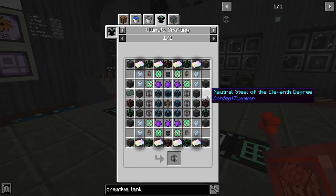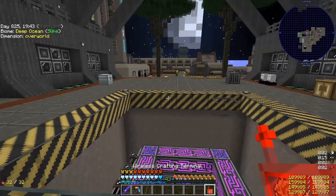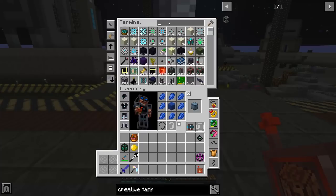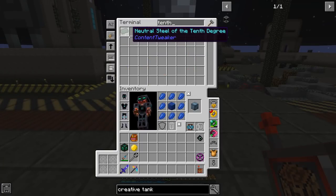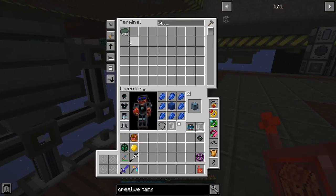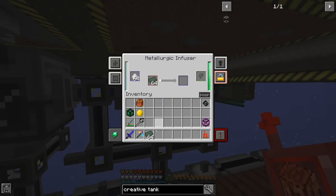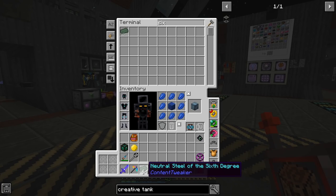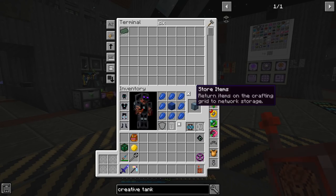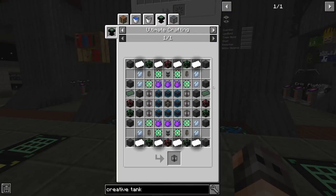Another issue is the neutral steel of the 11th degree, which is the highest degree, and we don't have it yet. We have only 27 of the 10th degree, which gives us 9 of the 11th — that's not very good. I disconnected tier 7 because I needed a bunch of tier 6, so we remove that and add it here. With 1,600 of them it should be more than enough to make about 20 tier 11.